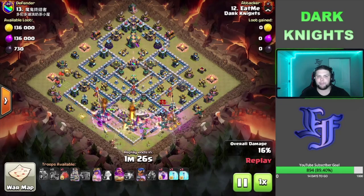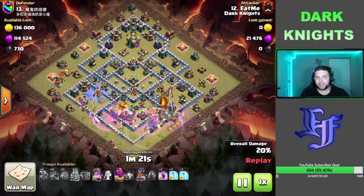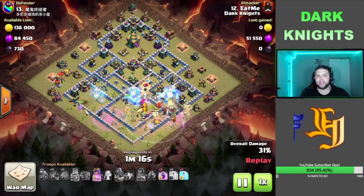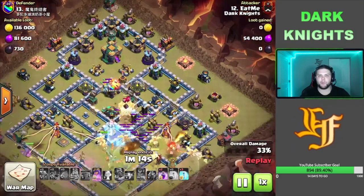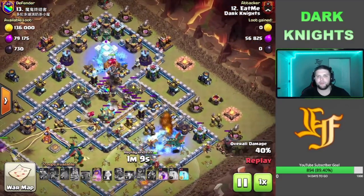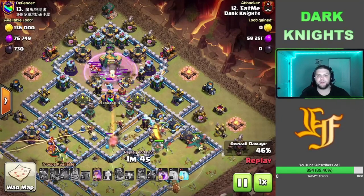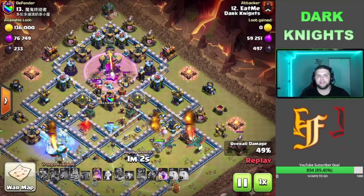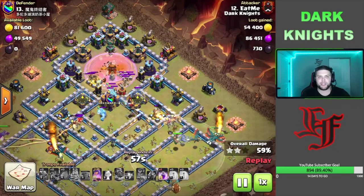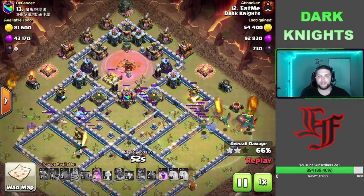We're going to start right at the 6 o'clock compartment and just push up through, and they're going to split off in a V and pick up all the surrounding buildings as we push through into the core of this base. We get a perfectly timed Warden ability as that Blimp basically gets out of the circle. Got the Queen working over at 9 o'clock and then the main army funneling off into different areas. Then we got the Yeti Bomb for the Town Hall — that's going to go down very, very quickly. We don't have a Poison for the CC but we're just going to let this army do the job for us.